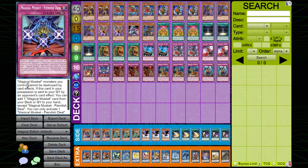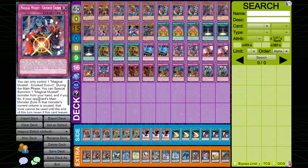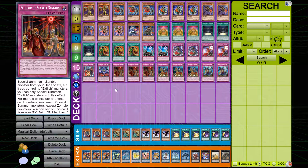I play one copy of Fiendish Deal. This card protects your Magical Musket cards, setting up another layer of protection since Magical Muskets aren't the strongest archetype on their own. On top of that, when it's destroyed, you can add a Magical Musket from your deck to your hand. It can also block one of your opponent's main monster zones, which is really good. I play three copies of Elixir of Scarlet Sanguine, which is amazing for the Eldlich archetype.